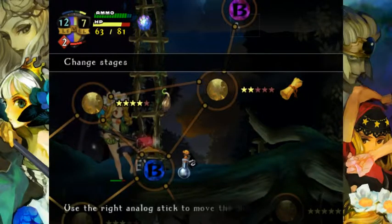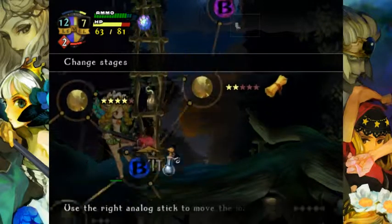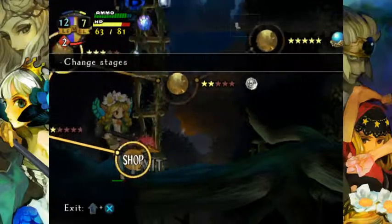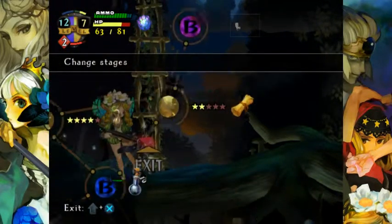I say we go to the Rosemile next to grab the map — or well, it's probably a recipe in all likelihood. And then come back down and grab the mini-boss, make our way over to the hard map, and then head on up.